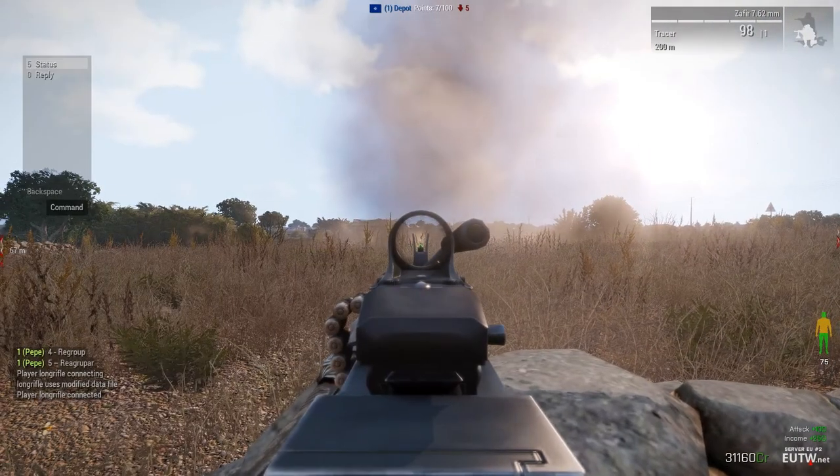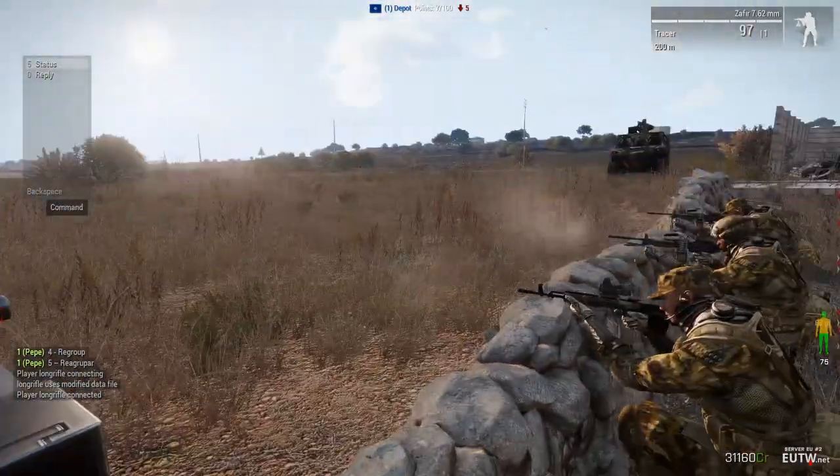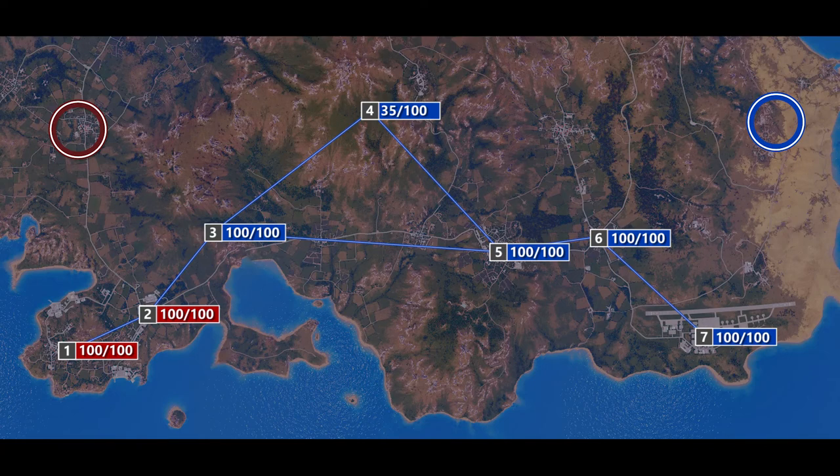To avoid such a situation, the red side should recognize much earlier the risk of losing connection to an attack area and put more effort into defense. Now the red team controls nearly the whole map, but they've lost fast travel possibility to sectors four, five, and six — and that gives the blue team a chance to regain the initiative.